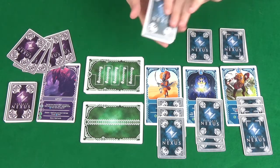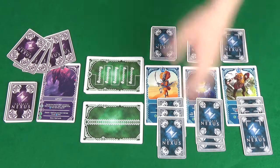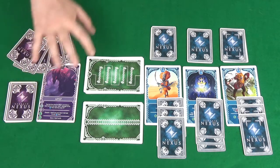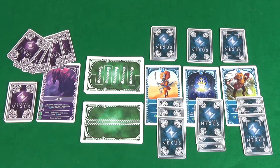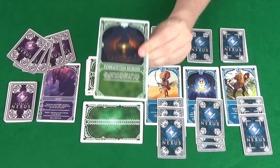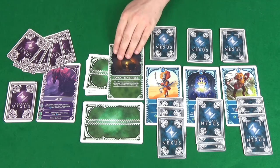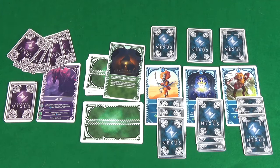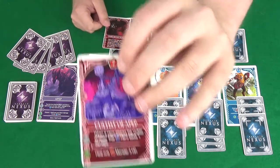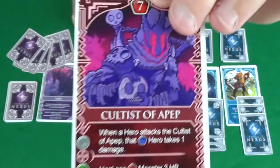The heroes each have their own decks, denoted with a different symbol on both sides and on the backs. Each player takes their deck and a hand of three cards. A game consists of two encounters plus a boss encounter. For each encounter, the heroes pick one of the two stacks and reveal a location card, which tells them how many monsters they face and any special rules. In this case, they face three monsters, so three monster cards are drawn and must be defeated to end the encounter.